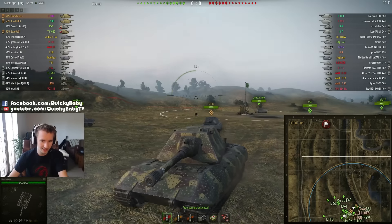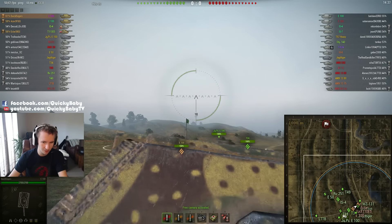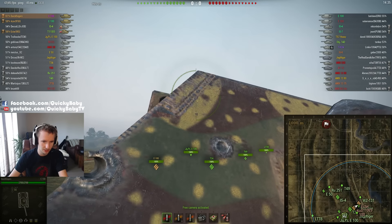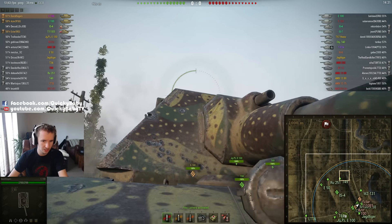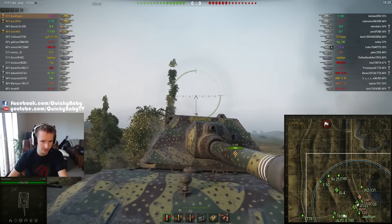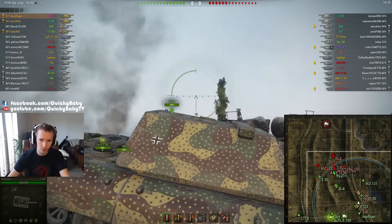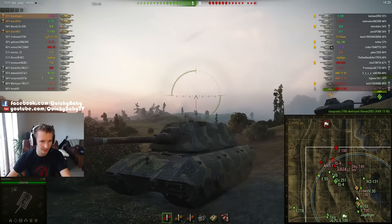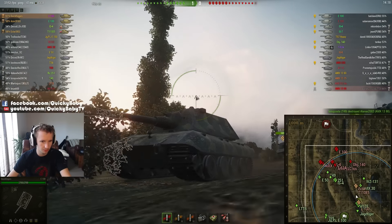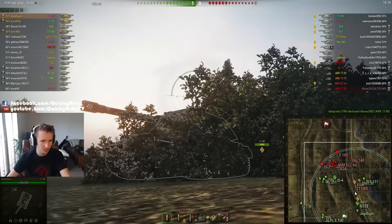I've been calling this tank the HD-100 for a couple of patches, for obvious reasons — the tank is now in HD. Look at this glorious modelling, some fantastic detail here. You can actually see through some of the holes on the rim of the turret. Wargaming have really done a great job, probably making this one of the most beautiful tanks in the game. I love the way you can also see through the muzzle brake at the end of the gun once we get through these bushes.